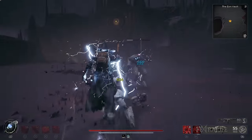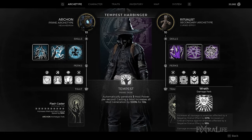The Ritualist's damage perk, Wrath, is a total beast as well, adding 18% critical chance and 20% more damage to enemies affected by negative status effects.